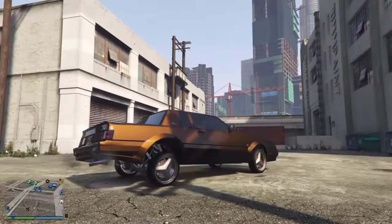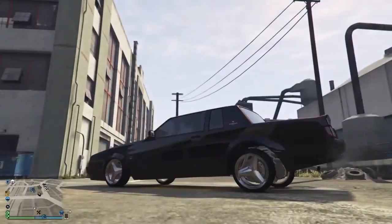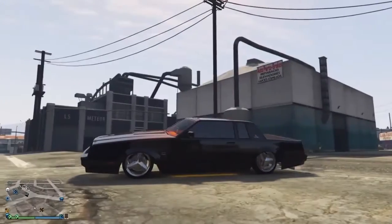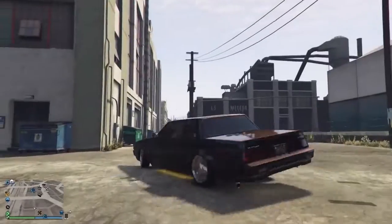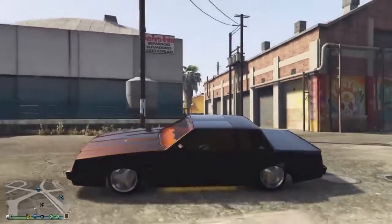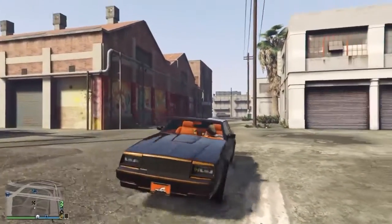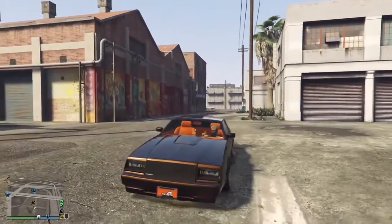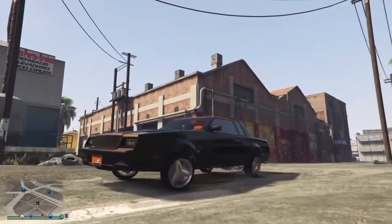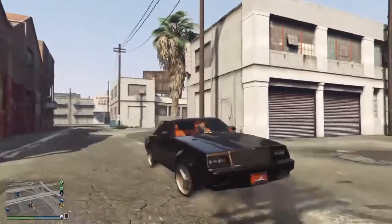Now when you're driving like this with the lowrider setting, the car drags the ground. See that? So if you ever want to get over a speed bump, you gotta go a little higher — see here. Yeah, you're gonna drive it higher in order to get over speed bumps and stuff.